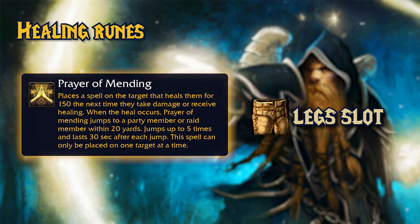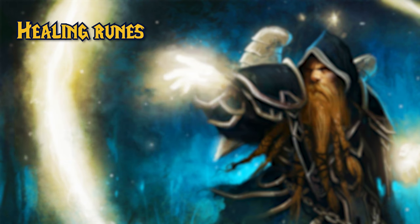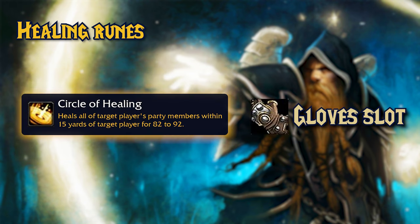The next rune is Prayer of Mending. You can engrave this rune on your legs. This is another spell from Wrath of the Lich King Classic. You cast this spell on a friendly target. When the target receives damage, they get healed by a certain amount, and the buff jumps to another party or raid member within 20 yards. The buff lasts for 30 seconds and can jump up to 5 times.